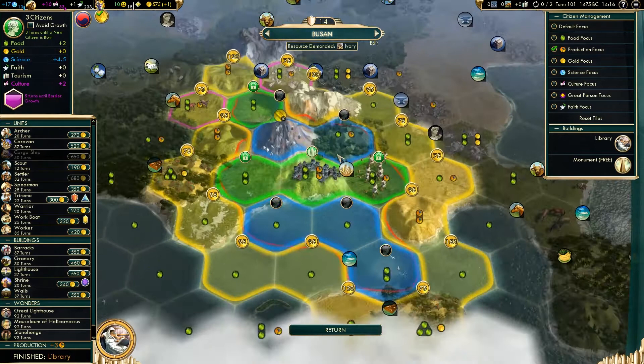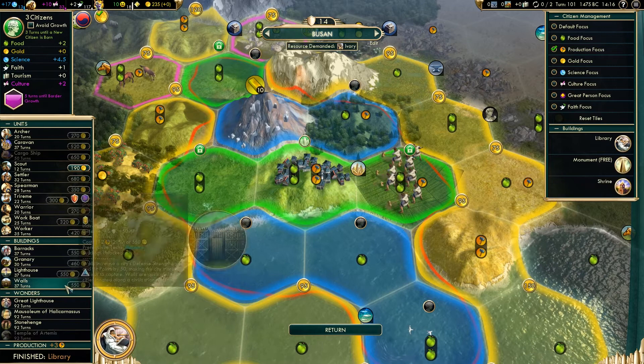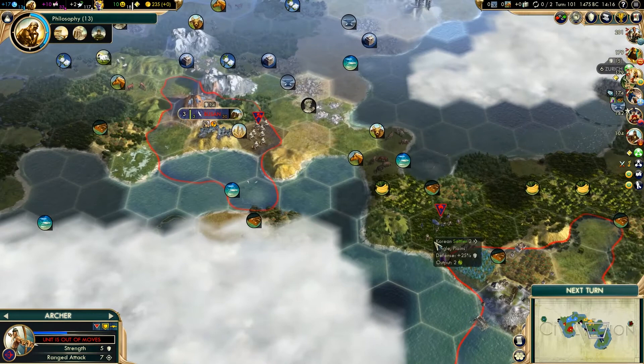That's the library finally finished in Busan. What we should probably do here now is - I'm going to buy a shrine, because we're just really short on faith. But we're going to hard build the granary, and the reason for that is we still seem short on food.